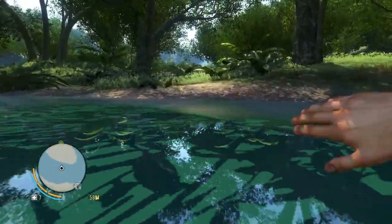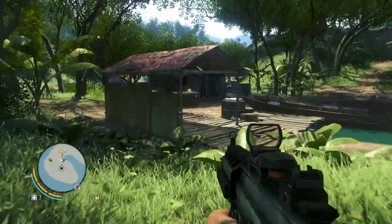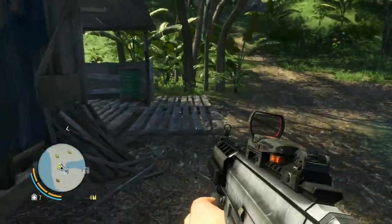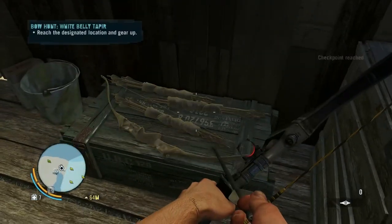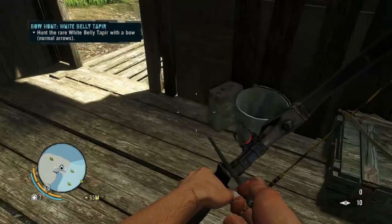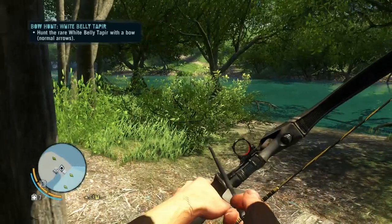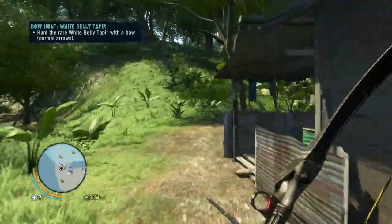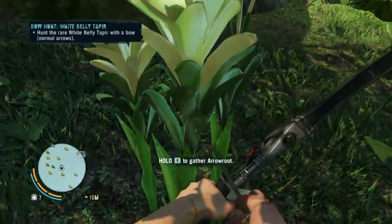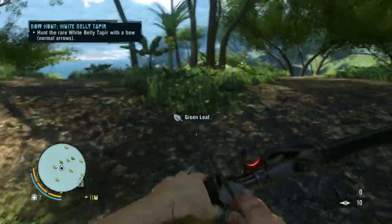For an airplane. Across the river we go, to go hunt some tapirs now. There's a bow in here — there it is. It made me kneel and look through the window, all weird. It automatically switched me to a bow, but it's not letting me pick up the bow they have here. I'm pretty sure it's just any bow. The rare white belly taper, with a bow, normal arrows — off in this direction. I'm not going to pass up the green leaves while I do so.